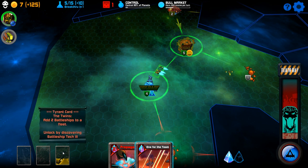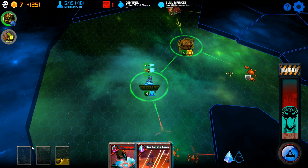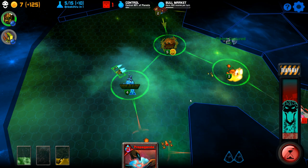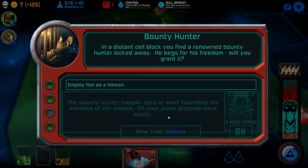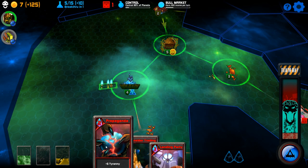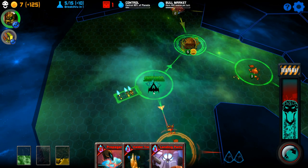Well, that's just annoying. We got one for the team — there we go. We got a barracks planet there too. Bounty hunter — employ him as a hitman, get two new cards. So that gets me another insider trading. Not immediately useful, but I'll take it.